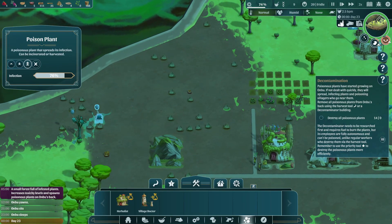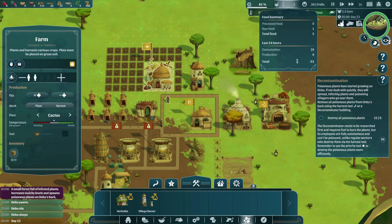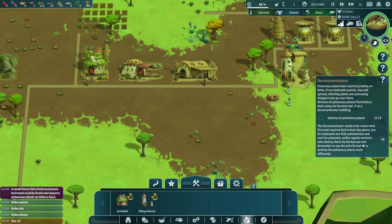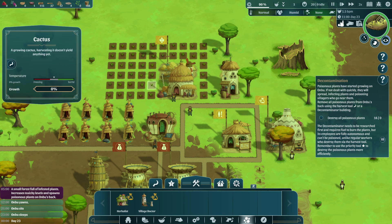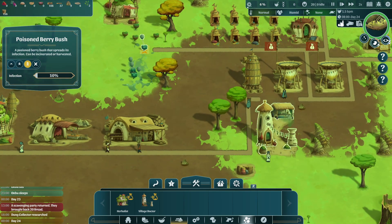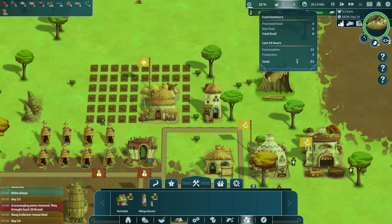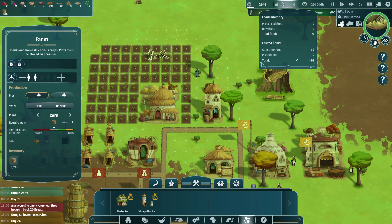The toxicity is rising, guys — the toxicity is rising. We need to get this done quick. We don't even have enough food right now. That's not cool. How is the food getting eaten so quick? Not really looking that good right now. Our city looks like it is about to kind of die off. My food is not looking good — our food production is not looking good at all. Harvesting cactus doesn't yield anything? What do you mean? A dung collector has been researched — I think we are going to do it quick. A lot of things are being poisoned now. I don't think we have food at all. They're hungry. Let me just increase the area — we are going to plant more stuff. But not cactuses anymore. Let's grow some corns.